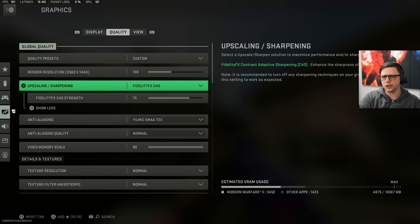If you put it too high, it can make the map look a little too sharp and odd. So I keep it right at 75. Between 50 to 75 is really the sweet spot.